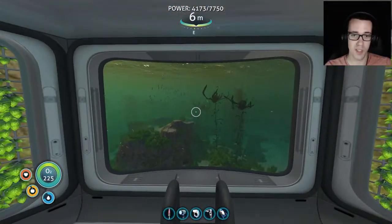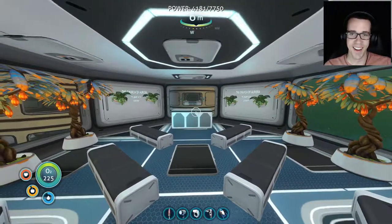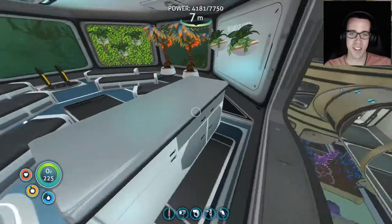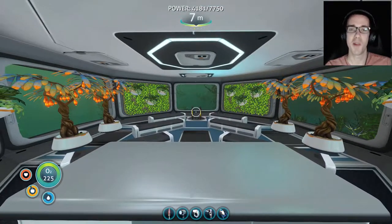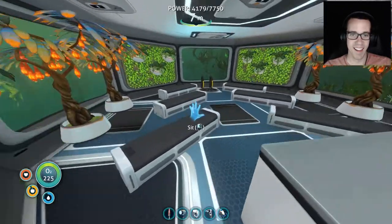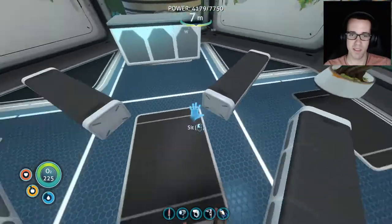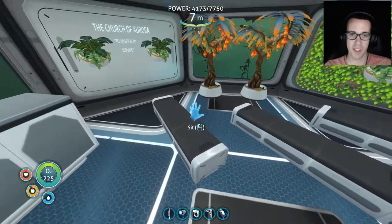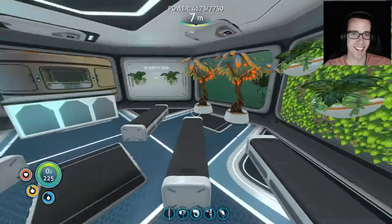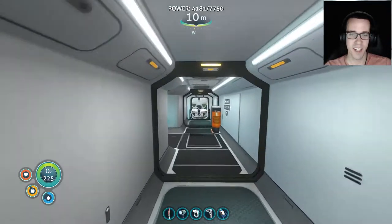This is our chapel — the Church of Aurora. 'To adapt is to survive.' You can give your sermons from behind the counter — no podium, so this had to make do, but I think it looks pretty good. For whatever reason, these benches couldn't be placed anywhere in the room at a less steep angle, but it came out pretty nice.